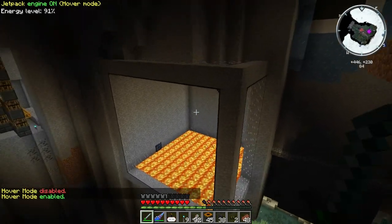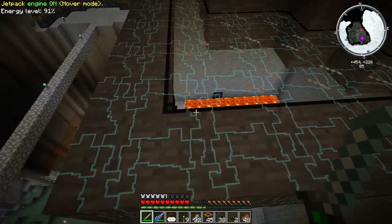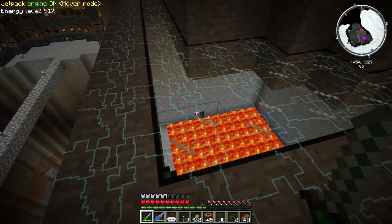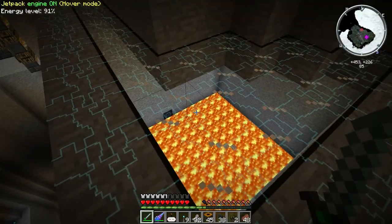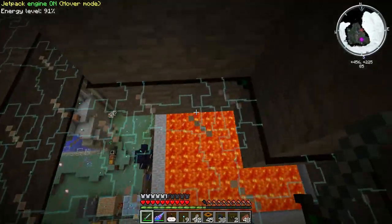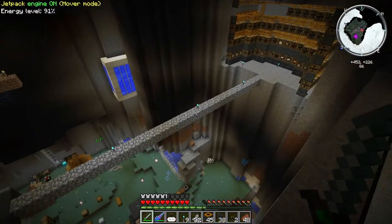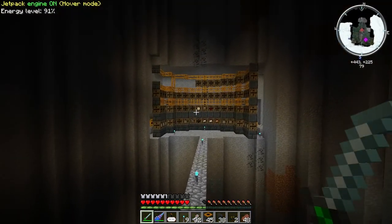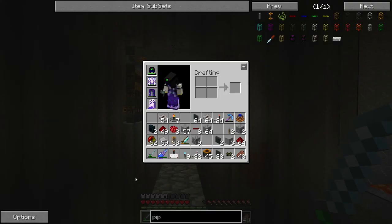I wanted to show you a few things I've been up to. I made myself the new Zycraft tank — the little Zycraft block right there. This is a 12x12 tank that I'm going to be filling with lava; I have plans for it in a future episode. We're going to be using lots and lots of lava, so I'm very excited about that. Also, I've been working on the storage room a little bit, as you can see.